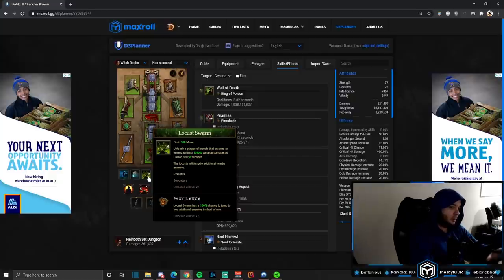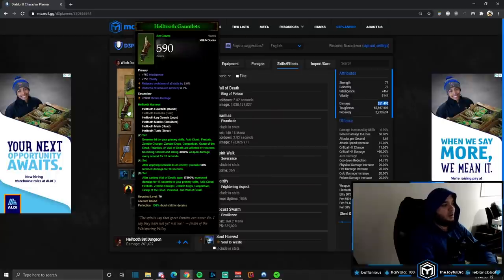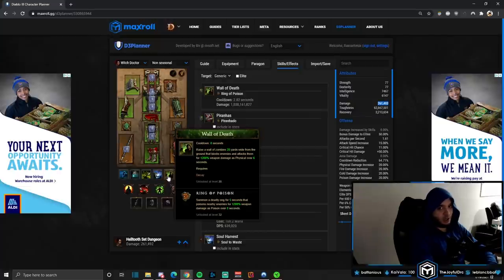This gives us another variable to solve: we need to nerf our damage enough so Locust Swarm doesn't instantly kill all the monsters — we just want it to attract them, not kill them. Then we want Wall of Death to one-shot them. For that reason I've nerfed my damage to about 260,000 sheet damage. No crit on gloves, no super In-geom, and I played with no Paragon points in the main stat. Adjust your damage so Locust Swarm does essentially no damage and Wall of Death one-shots everything.